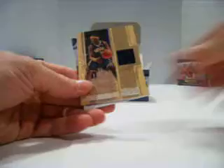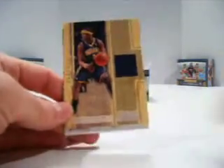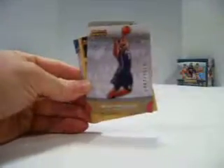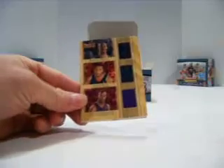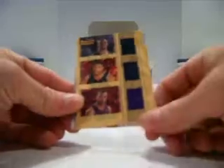Al Thornton rookie, out of 1999, and then a Jermaine O'Neal jersey out of 299 for the Pacers. Sean Williams rookie, and a triple jersey of Mike Conley, A.C. Law, and Javaris Crittenton — so that's Grizzlies, Hawks, and Lakers — who can fight over that.